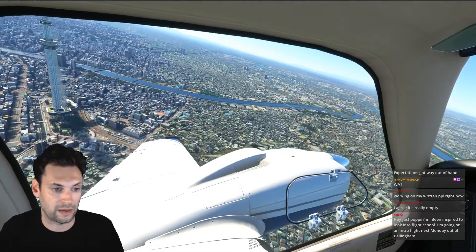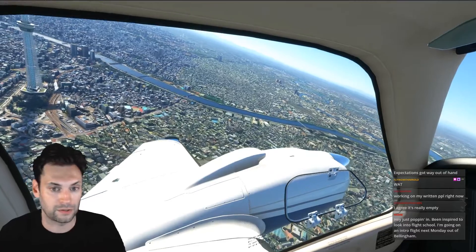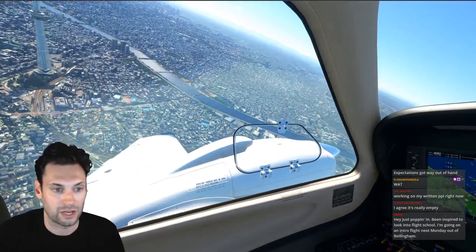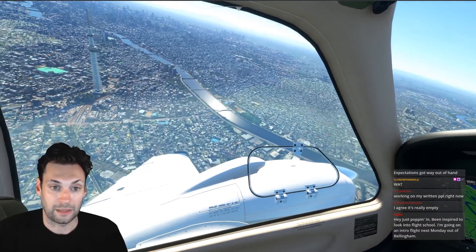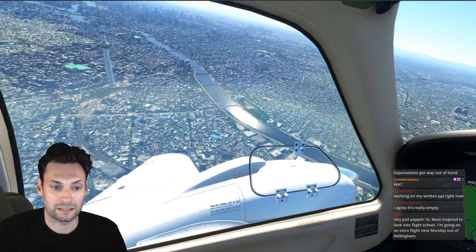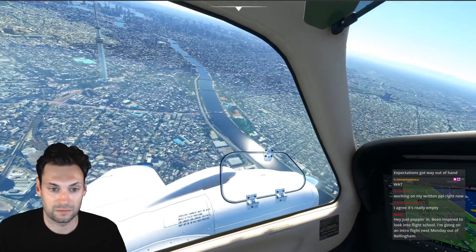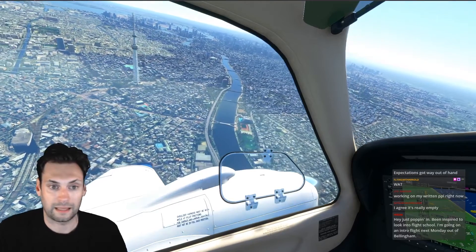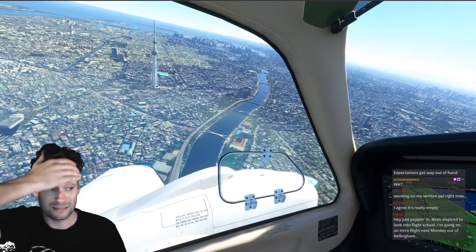I know I have the traffic sliders turned down, but there's no appearance of people living their lives down there — which shouldn't be a critique in a flight simulator. Give me working GPS and avionics and systems and we're fine. But it's that uncanny valley you hit when you get scenery that looks this good.